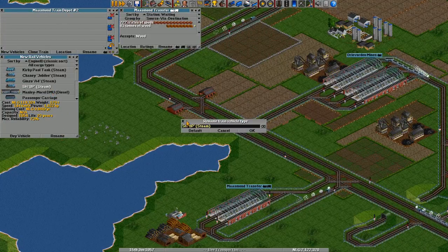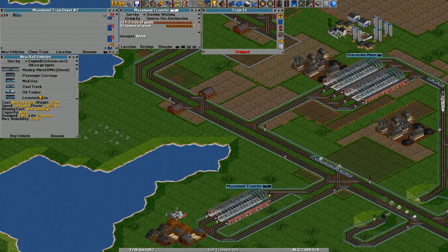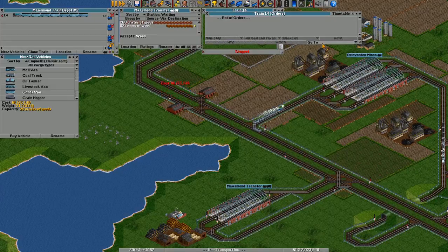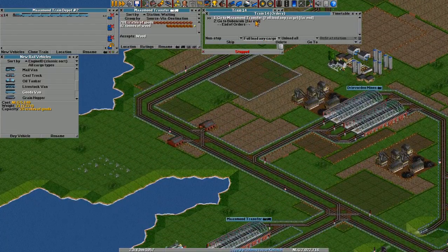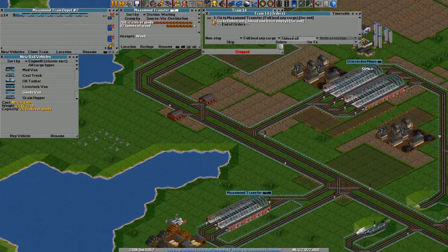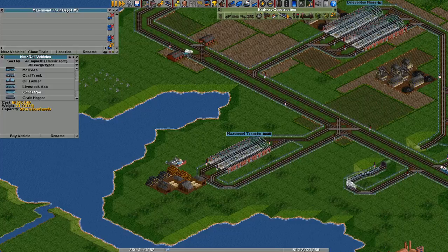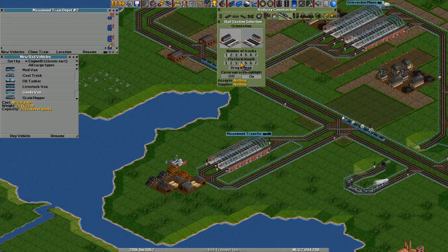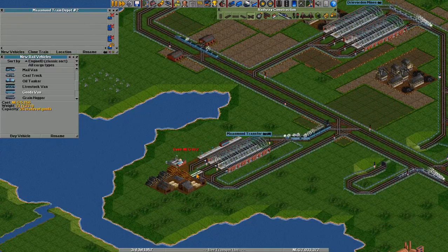So we're just going to buy a steam engine for now, till we have some better trains. We'll fit it with some good vents, fill it up to four, and send it on maximum transfer to build and run. Fully load any cargo and unload everything over here while not loading anything on the way there. Now to accommodate this train better, we will add another platform on this station, because there will be now four or five trains going in and out.